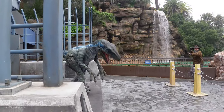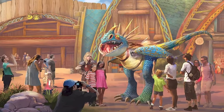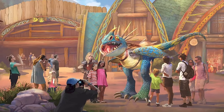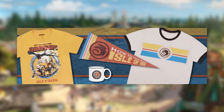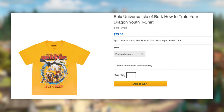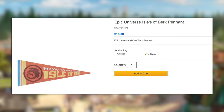How to Train Your Dragon Isle of Berk merchandise is now live on the Universal Orlando website — a youth shirt with Hiccup, Astrid, and other characters, an adult shirt with the How to Train Your Dragon logo in great colors, a really cool themed mug, and a pennant that I want to get my hands on.